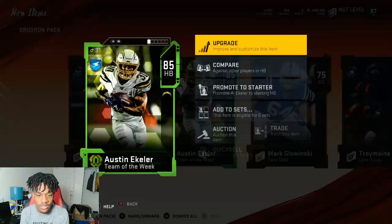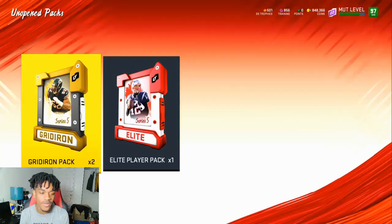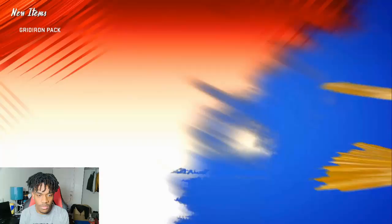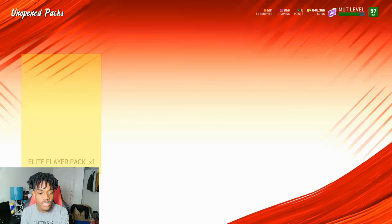I've always liked Gridiron packs - I don't like Game Changers because they're more expensive for no reason. We got a coin pack - 18k, I'll definitely take that. Then 85 Austin Ekeler - does this card go into the set? It doesn't. Next pack - 90 overall Christian McCaffrey! These packs are on fire. For what they cost, these are really on fire right now. Last pack - 84 overall.